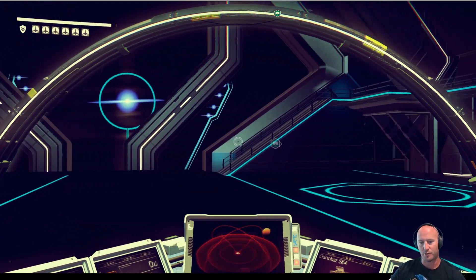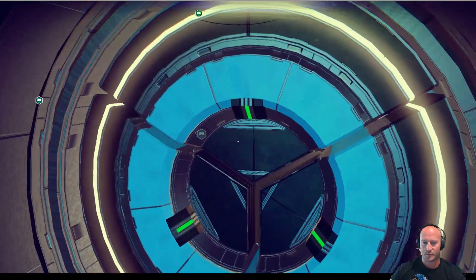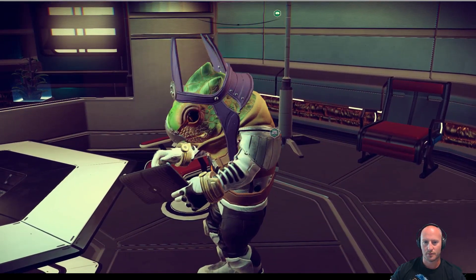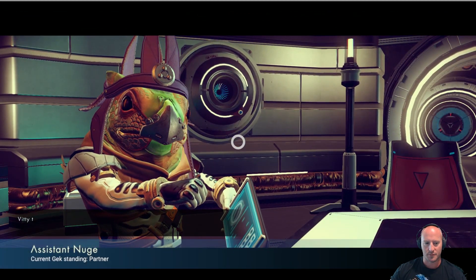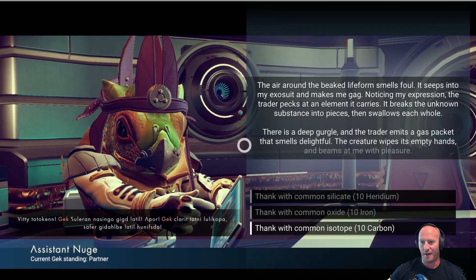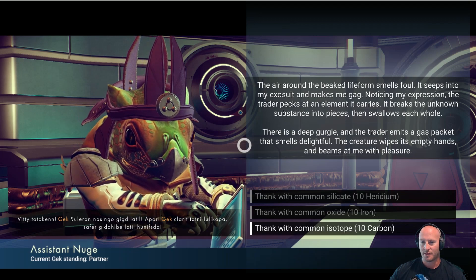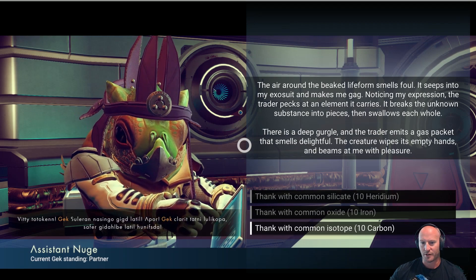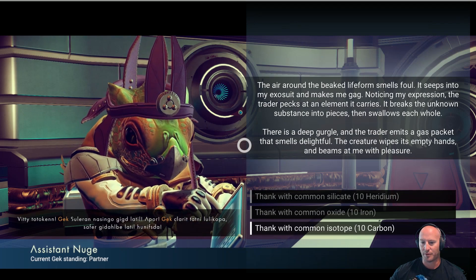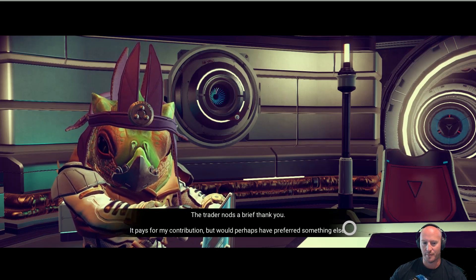Hopefully while we're in here doing our trade, some cool spaceships will land and we can trade with somebody. We've got a new life form here — assistant Noog. The air around the beak life form smells foul, it seeps into my exosuit and makes me gag. The trader pecks at an element, breaks the unknown substance into pieces, and swallows each whole. There's a deep gurgle and the trader emits a gas packet that smells delightful. The creature beams at me with pleasure. I'll thank it with 10 carbon — sure.